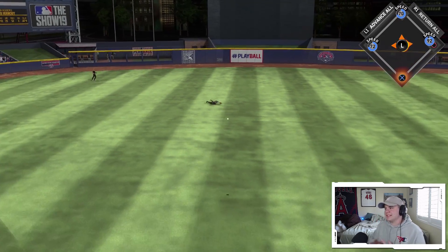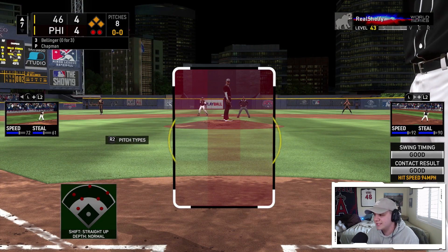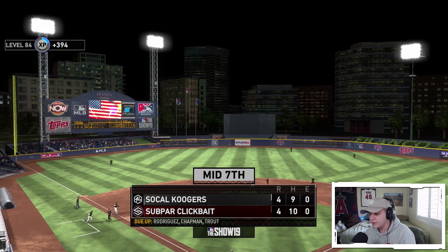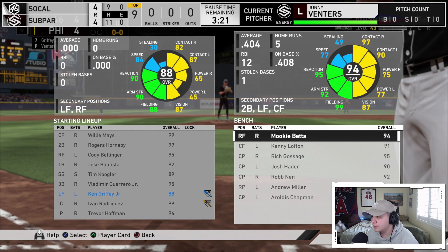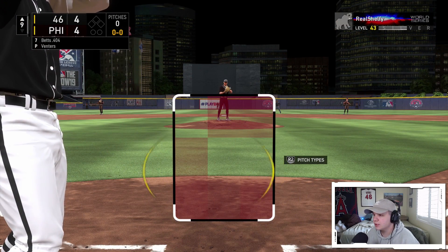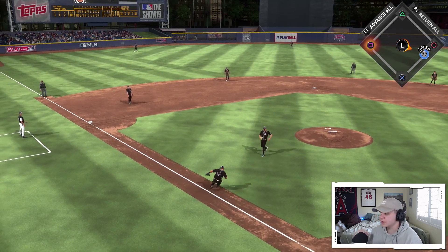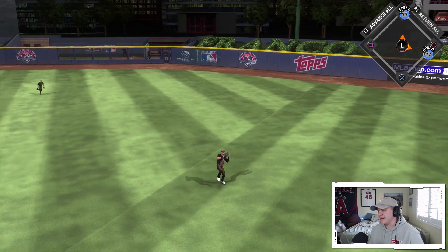I'm going to leave him at third — two outs and Bellinger's up. He's 0-for-3, we're facing a lefty which is rough. Come on Cody. Why can't I hit with Bellinger? Well, we tied the game — at least we're back to a new ballgame. Going into the ninth inning tied, I'm going to pinch hit Mookie to try to get the matchup against that gold Johnny Venters. That was a base hit the other way — late swing, I'll take it. First and second, nobody out in the ninth.